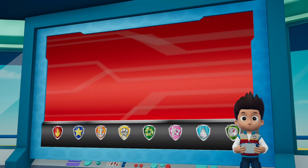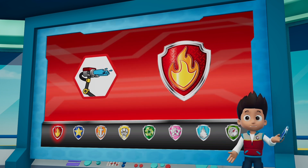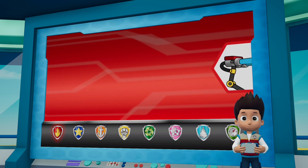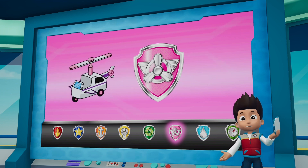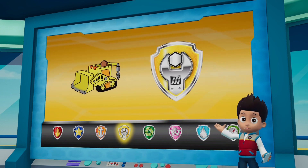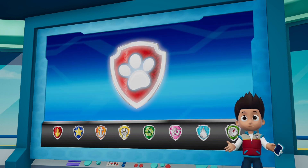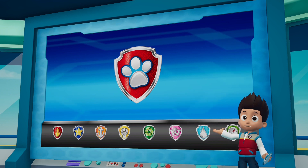Marshall can use his water cannons to fill up the holes so the ducks can swim out. Skye is going to keep an eye out for the ducklings from the air. Rubble needs to clear the rocks for the path so Marshall can reach the ducks. Paw Patrol, let's save those baby ducks!